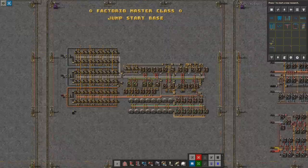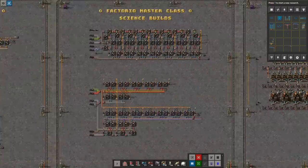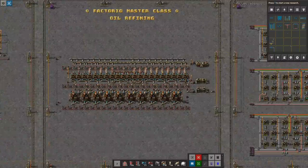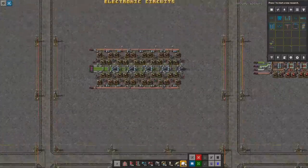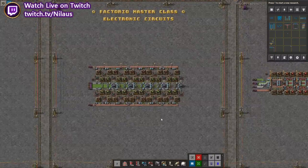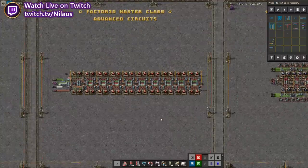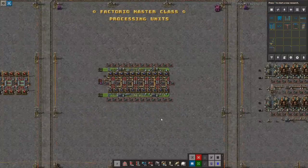Welcome to Factorio Masterclass. My name is Nilavs and this is the series of tutorials and guides here on YouTube covering all aspects of the game, aiming to provide insights and resources to help you improve. We've been covering many parts of the early game, mid game, and late game, but now we're getting into the ultra late game — the very late game builds where beacons, modules, and maximum production are at the core. We're going to start with electronic circuits, so that's what we're doing today.